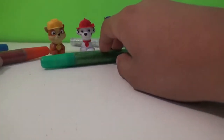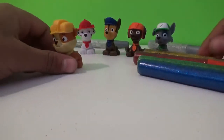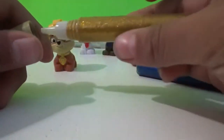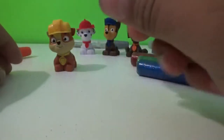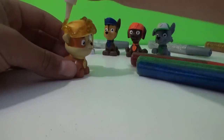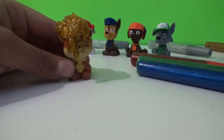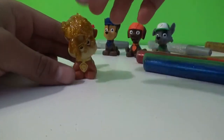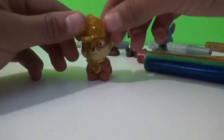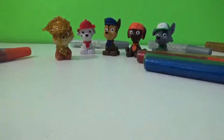Let's begin with Rubble. Rubble's color is yellow. So here we have our yellow glitter — it's kind of goldish, but still yellow. Let's get him all glittery. Here is Rubble, guys, all glittery.